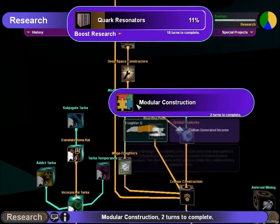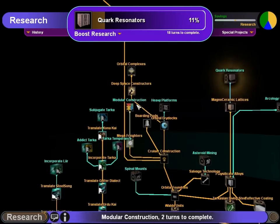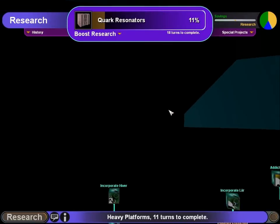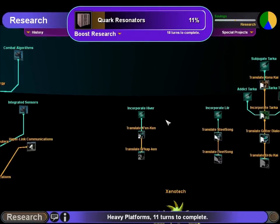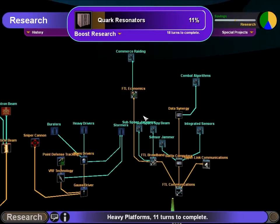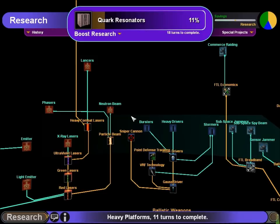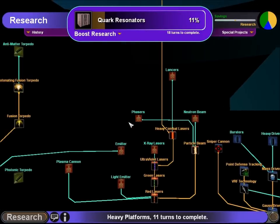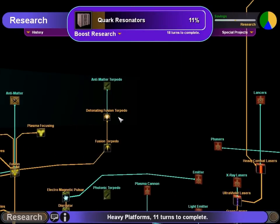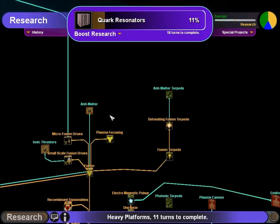Modular Construction — that's the Q-ship. I'd love Dreadnoughts too, but we just don't have the capability for that stuff. We're still firmly in cruiser territory, and I'd like to change that. We have detonating fusion torpedoes, which is pretty cool.